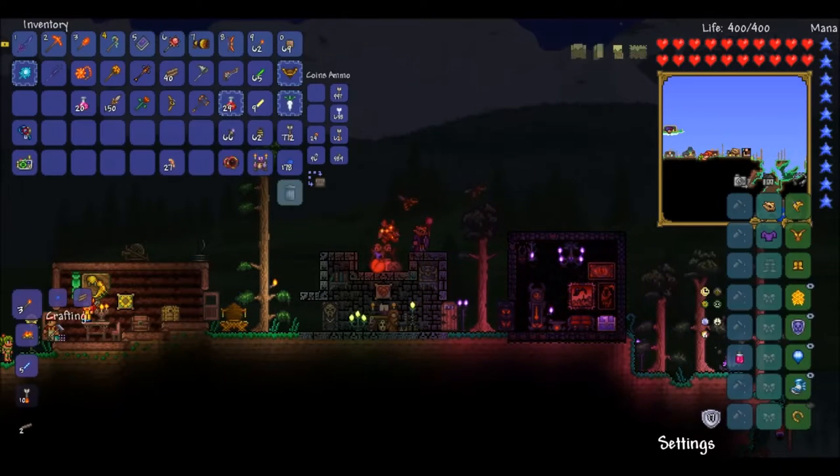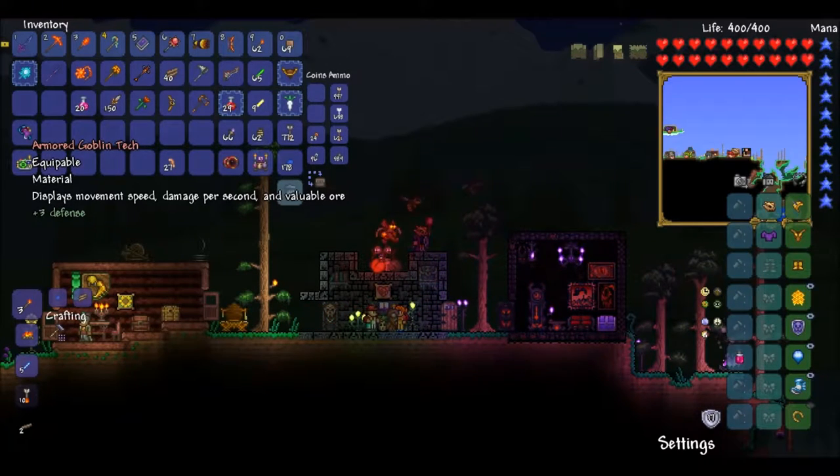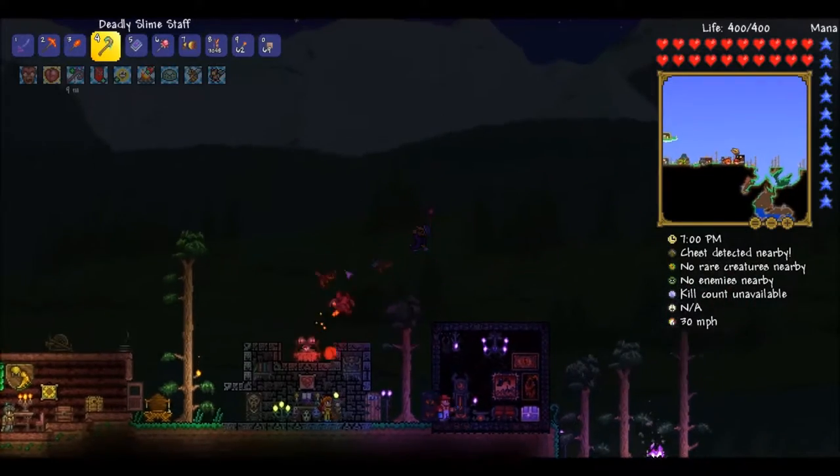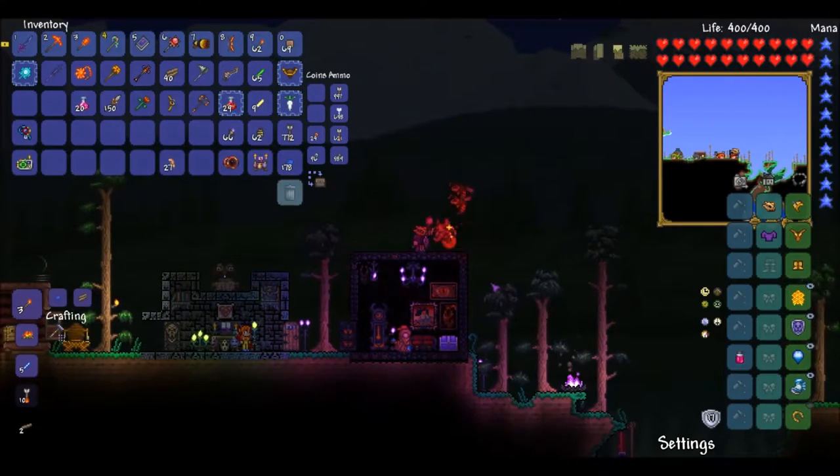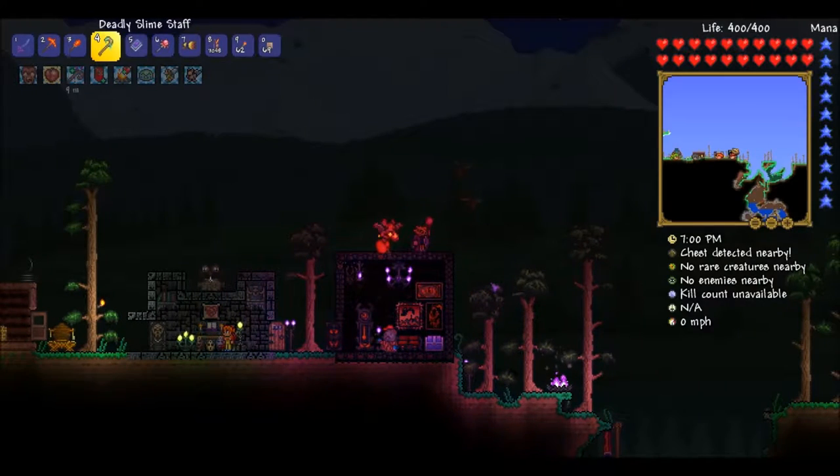Along the way I found Tim and the Nymph — I wish I would have found that on camera, but I beat them. The Nymph dropped a metal detector, which is what we needed to create the goblin tech. So it's going to display our movement speed, damage per second, and valuable ore. There was probably some other stuff I missed along the way too, but it doesn't really matter too much right now.